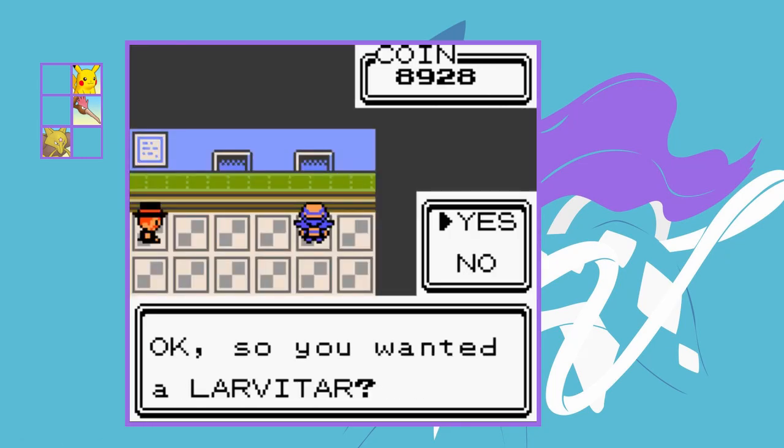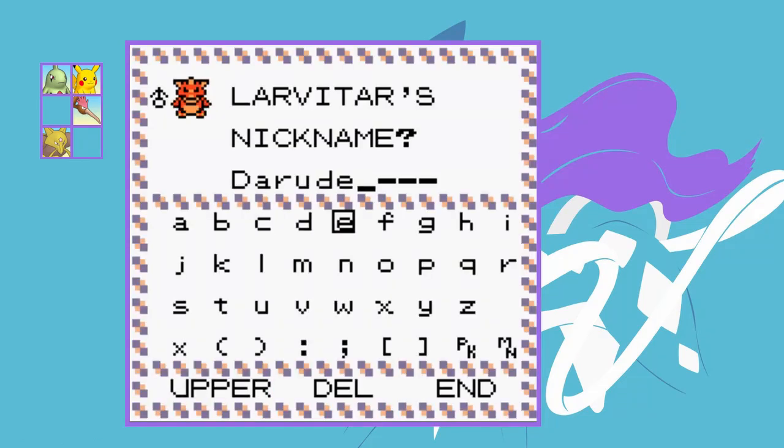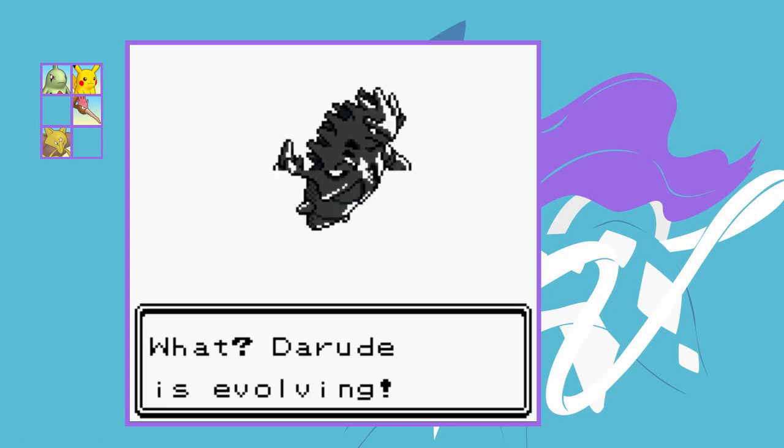I decide I need to bulk up the team. I buy as many coins as I can until I can get a Larvitar, name it Darude — obviously — and evolve it all the way up to a Tyranitar. This should definitely come in handy for Blue and Red.